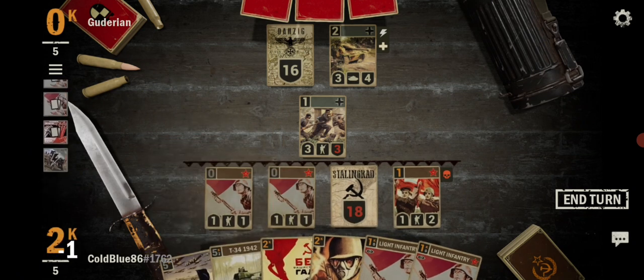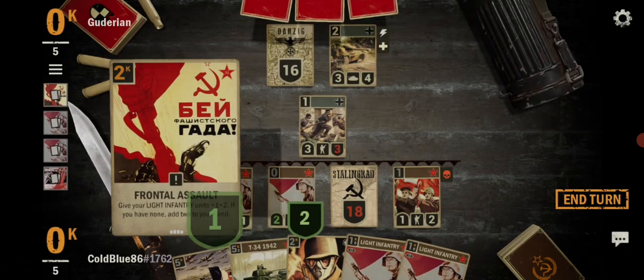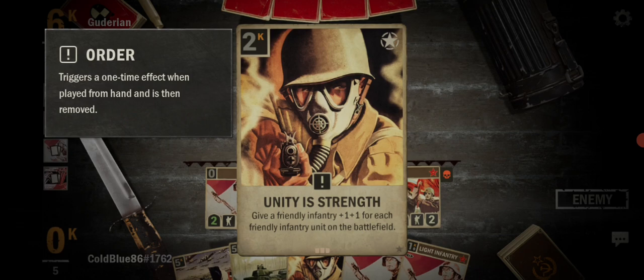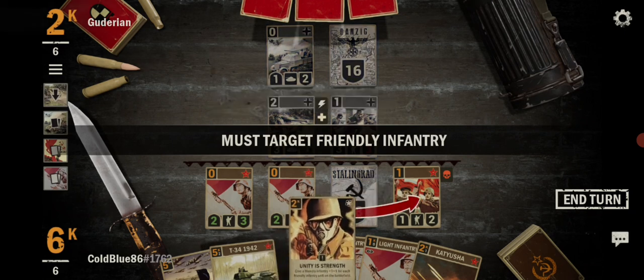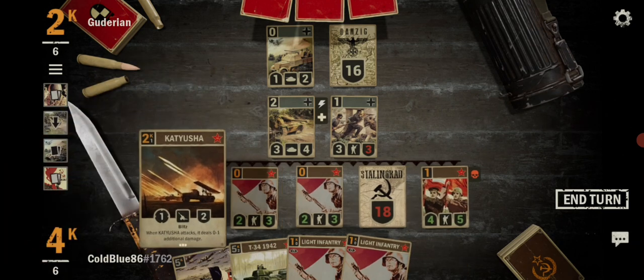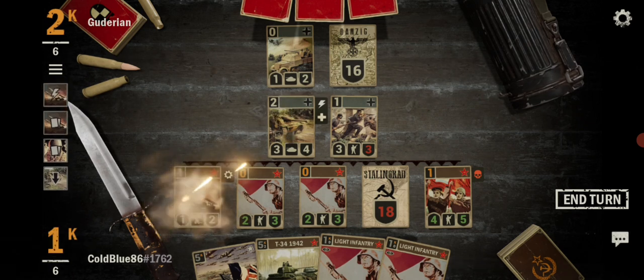I'll put you down, and play this. We're looking like a real threat, sort of. He didn't attack. Katusha — I'll play. I'll just throw down Katusha and I think I'll attack here first. Now we're looking like a real threat here.